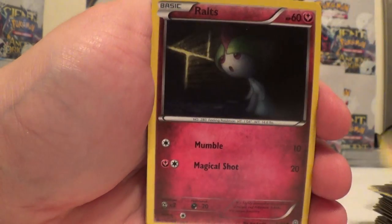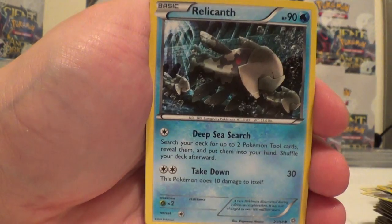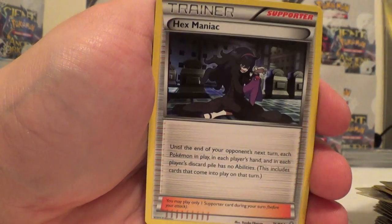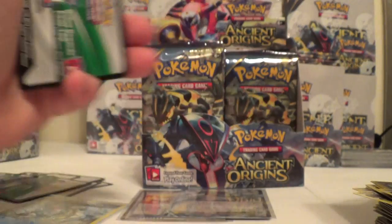Coleric, Larvesta, Ralts, Baltoy, Relicanth, Reverse Coleric, and Porygon Z. Gloom, Hexmaniac, and Ampharos Spirit Link.